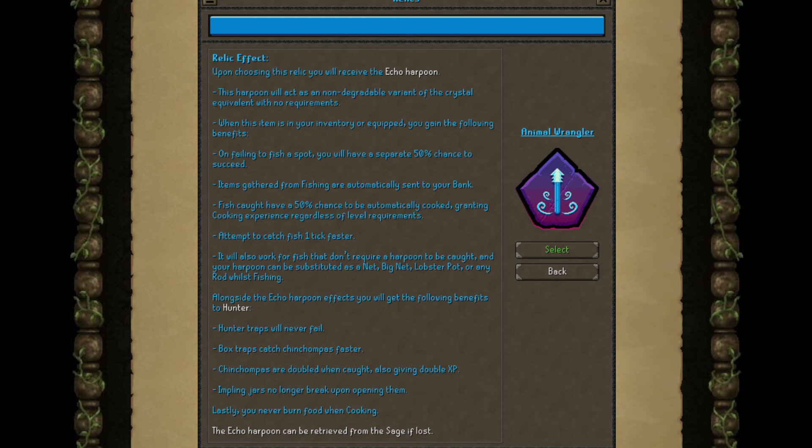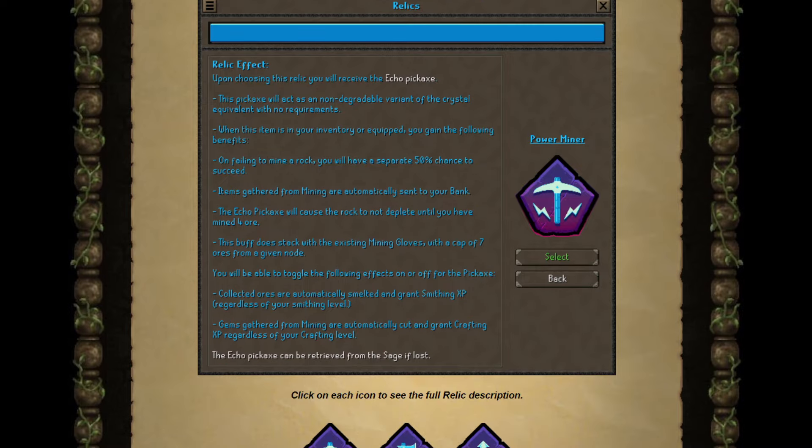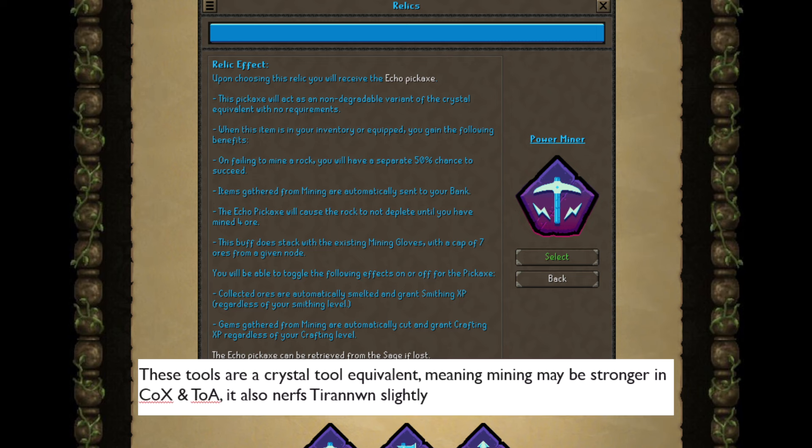However, you need to have Chinchompas available in your route. Also, if you want to throw them, you need to have a multi-combat area available where you can actually use the Chinchompas. So you might immediately think you get an infinite amount of chins and can use them for very fast Ranging experience — well, there are some caveats. Apparently these relics work in the minigames in which you would use them. This information is from Reddit, originally from Discord. This means Mining is available for Zalcano, Woodcutting is better at Wintertodt, and Fishing is better at Tempoross.